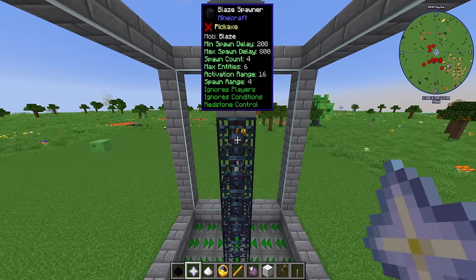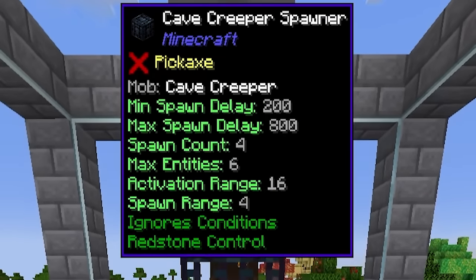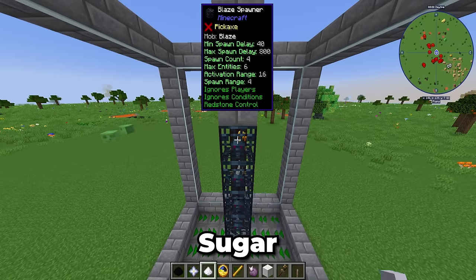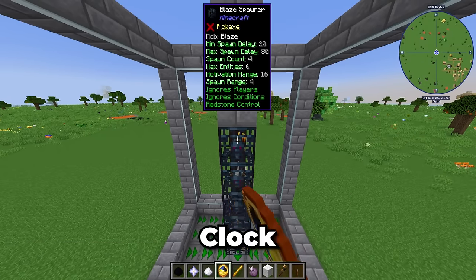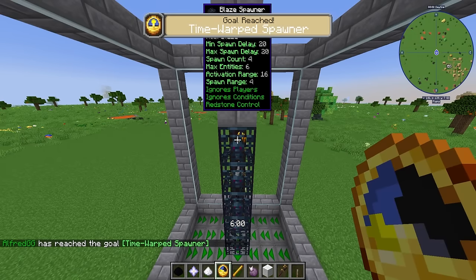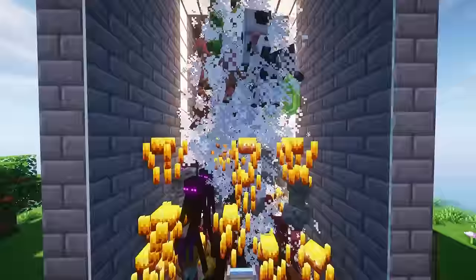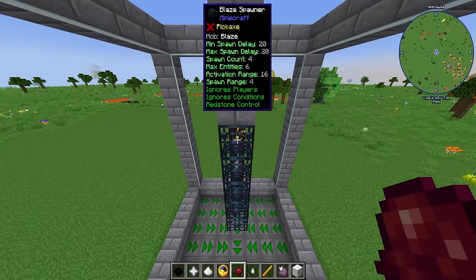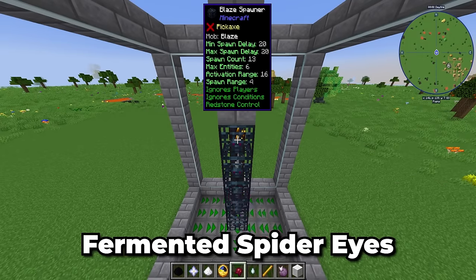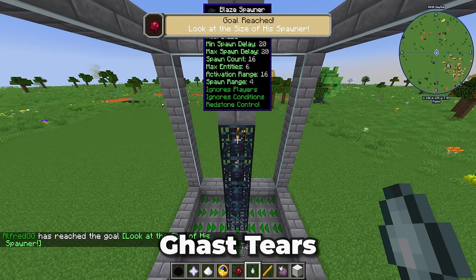Now let's talk about how to make our spawners faster. We have two things that determine spawn speed: the minimum spawn delay and the max spawn delay. You can reduce the minimum down to 20 using sugar. To reduce the maximum spawn delay, all you have to do is use clocks — same as the minimum, the lowest you can get this down to is 20 ticks. Next up we have the spawn count and the max entities. The spawn count is how many mobs are spawned per wave, and the max entities is how many total mobs can be spawned from one spawner. To upgrade the spawn count, use fermented spider eyes — max is 16. To upgrade the total max entities, use gastiers — max is 32.